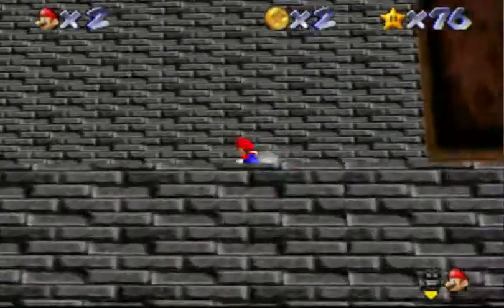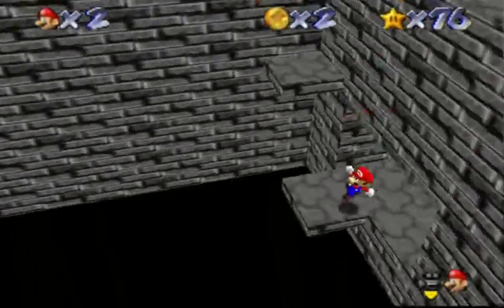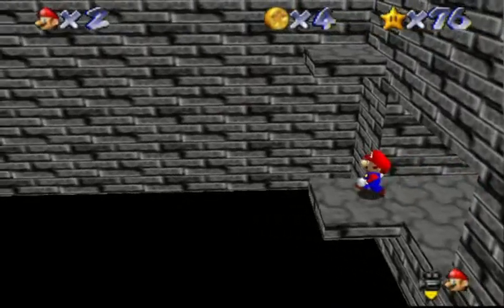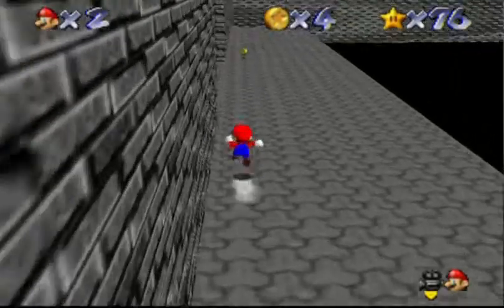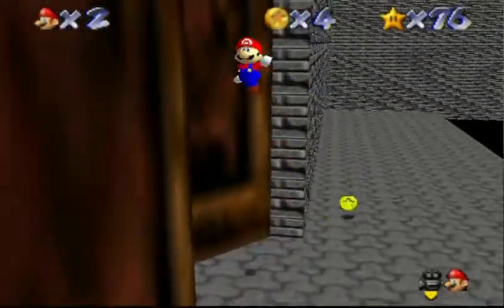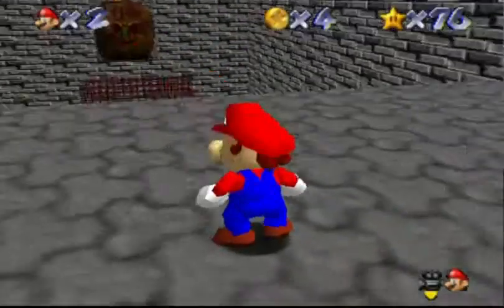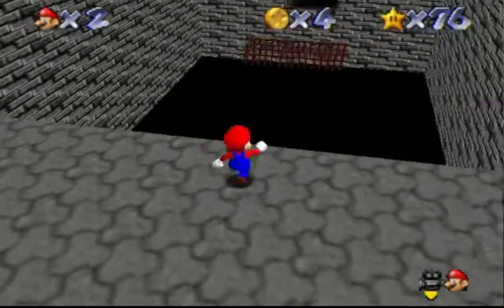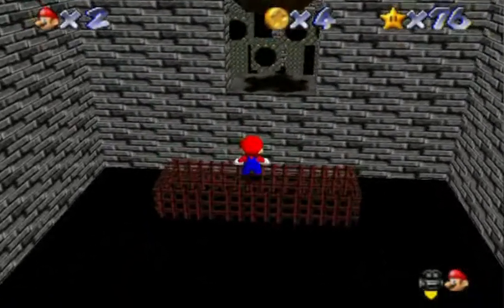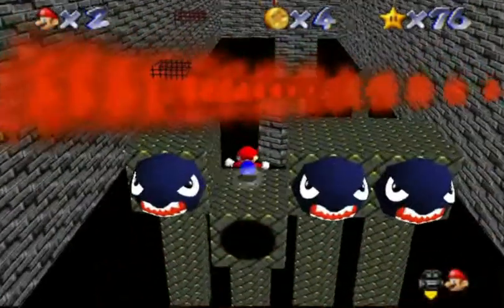Anyway, grab onto that block box, then do a double long jump over. These are the two red coins in this area — or I guess silver crystals, or silver diamonds. This area isn't very hard. I should probably be pointing out where all the red coins are, since I do the red coin star and Bowser together — when you get a red coin star in a Bowser level, it won't kick you out.